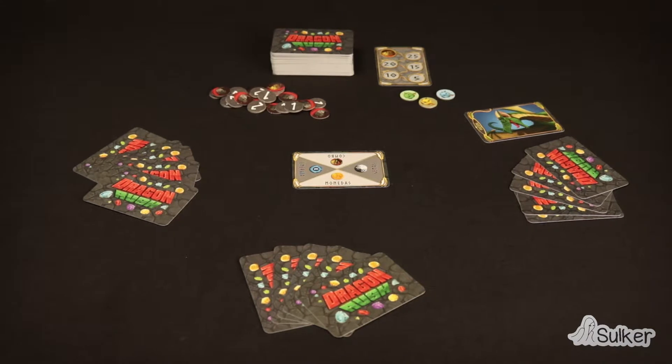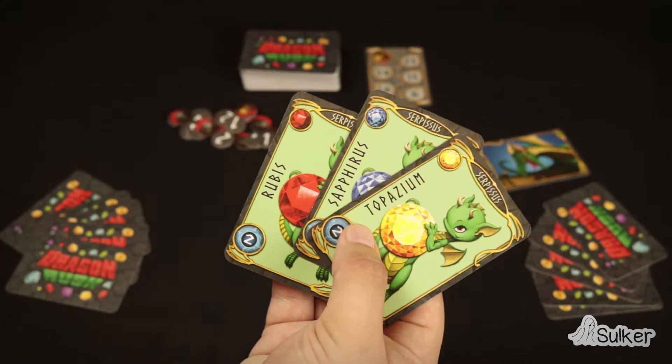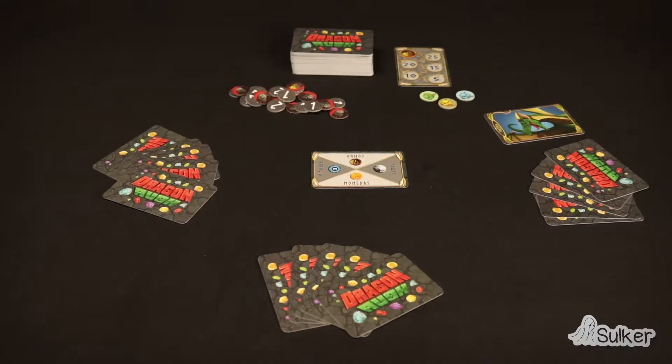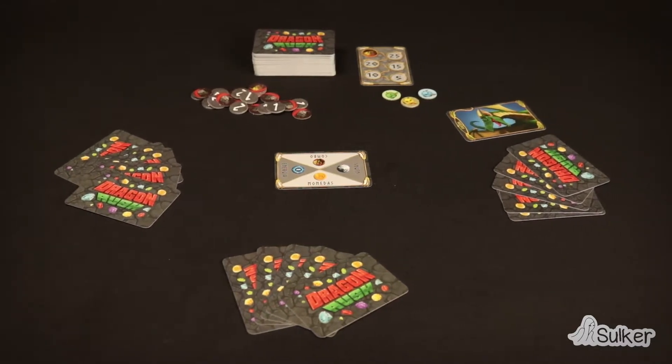Each round is divided into two phases. In the Capture Phase, players can discard as many cards as they want to replace their hand until they have 5 cards again. In order to do that, they must say Rush, and after that the turn will pass to the next player.